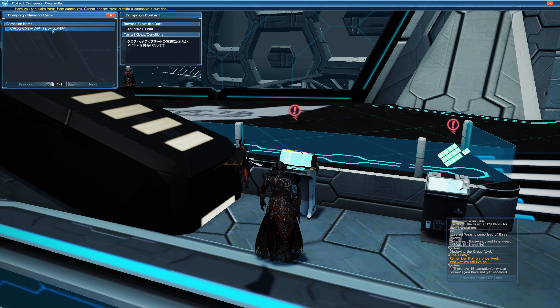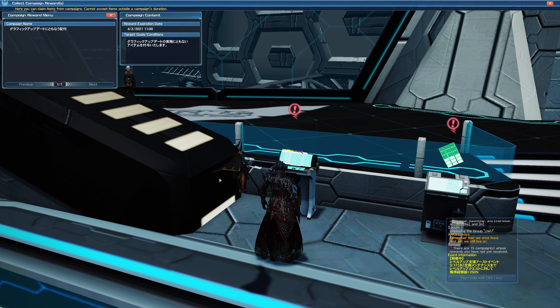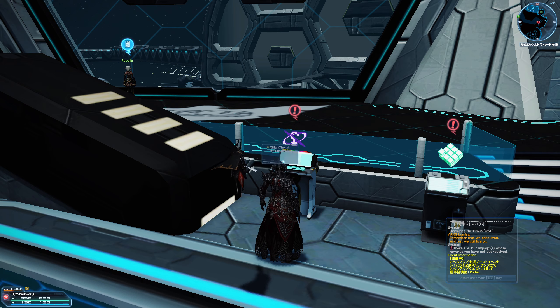When you do this, it will say this thing over here — it will expire on April 2nd, 2021, most likely Japanese time. So make sure you collect this as soon as possible. Once again, this is per character, so you can see Shadow has his items in the terminal.